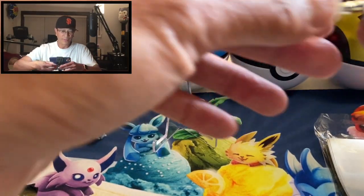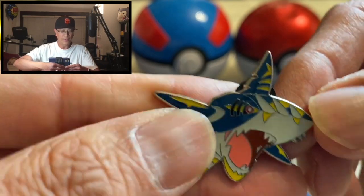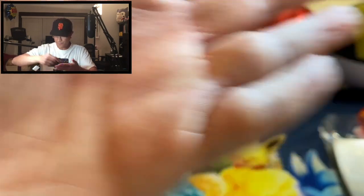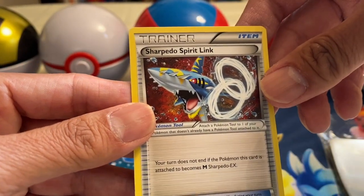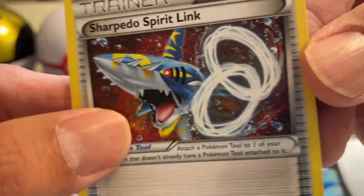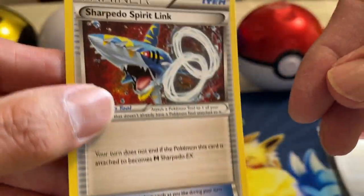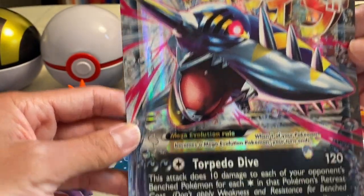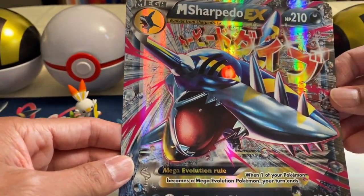And of course my favorite — the pin right there, that is awesome, the Sharpedo collector's pin, nice. All right, it's going to be another addition to the pin collection. And oh, a Sharpedo Spirit Link trainer card — is it holo? Don't know if it's holo, so there you go.